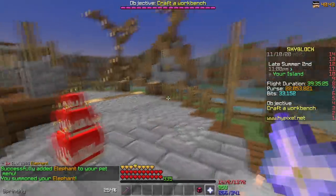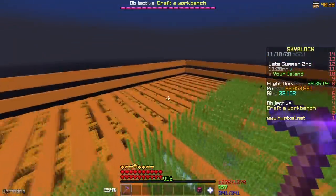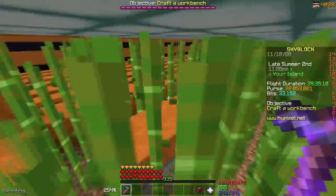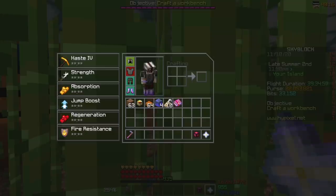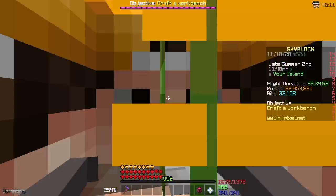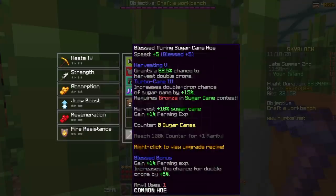I'm just going to place down my level 100 elephant - not a big deal or anything, just like a 50 mil pet. My speed is 254%, which is pretty much the exact optimal speed. We're going to start right here and hopefully I can get a silver medal because I definitely want to try and get myself Turbo Cane 4. I'm not going to get gold because my farming level is only 21 and this is literally the first time I've actually farmed, but we should do pretty good with this setup.